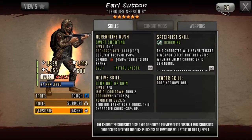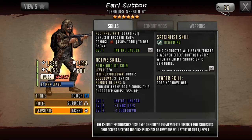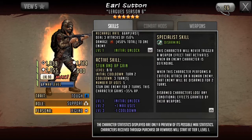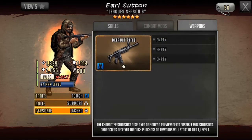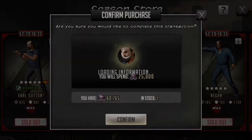Earl also has a decent active skill which enables him to stun 1 enemy for 2 turns on turn 2, making him an excellent control toon. He also gains plus 35% AP, which equals 24 AP if his rush is maxed out at 66 AP. Earl does not have a bound weapon, meaning you can replace it with whatever you choose.